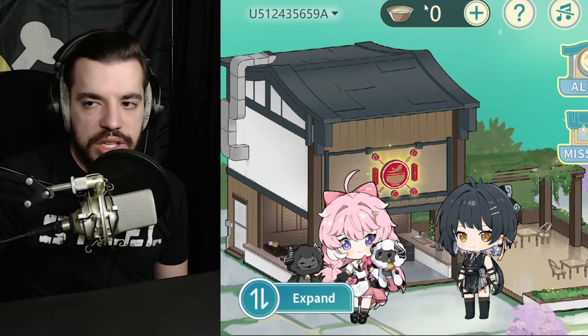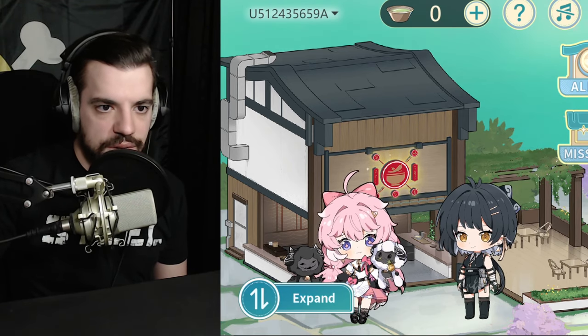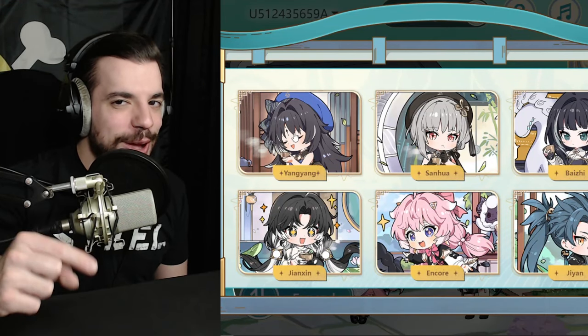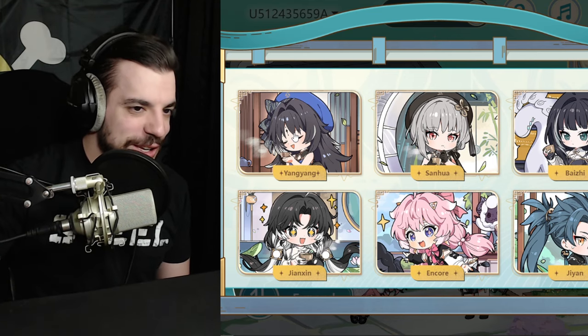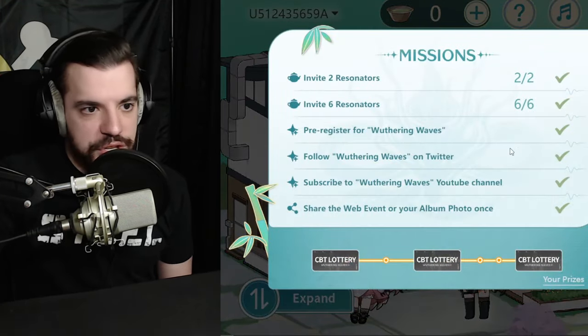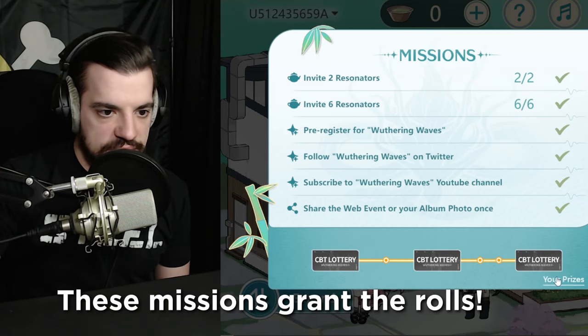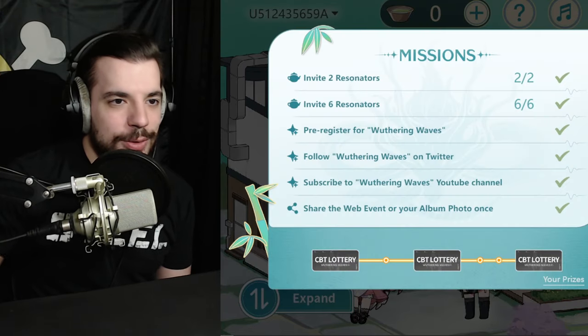What you're going to do is get these little tea rolls — basically going through and talking to these 6 characters. You'll get these photos. There's Yong Yong — they need to let me into the beta so I can get her, please. Or Ji Yong — he looks cool too. Then you go to your missions, and as you do the missions you'll unlock more pulls for your chances at the lottery. I still didn't win any, but I'm going to keep trying whenever they run events.